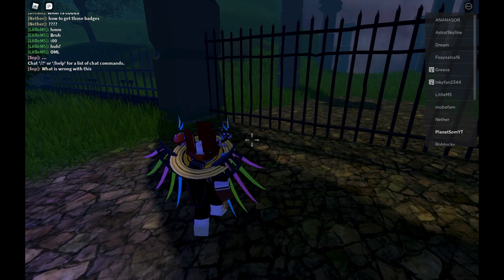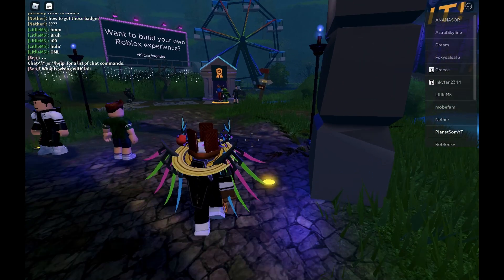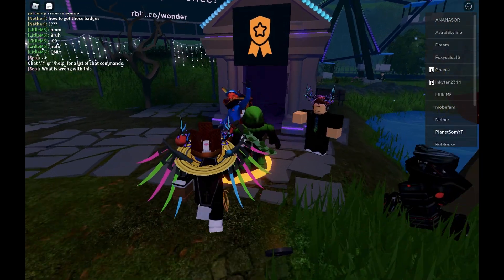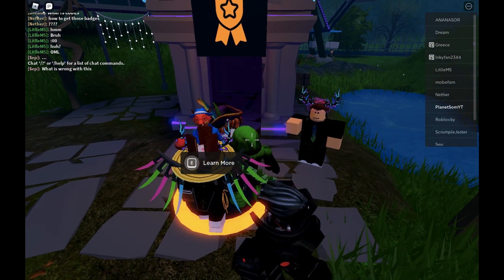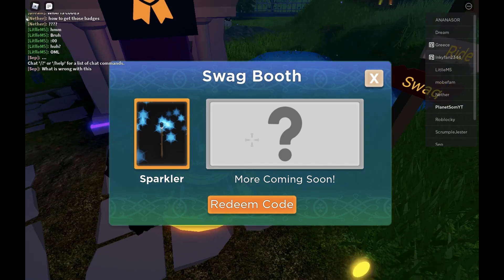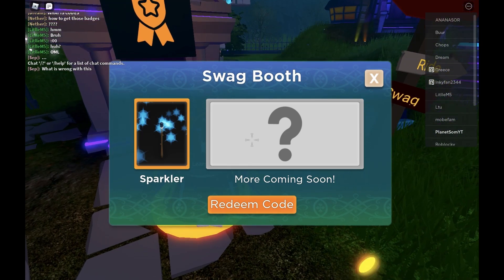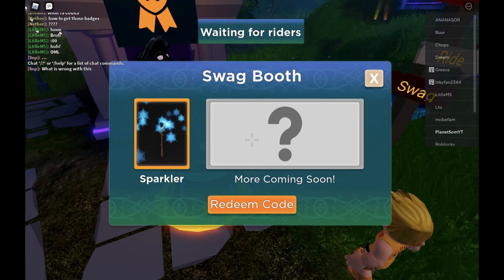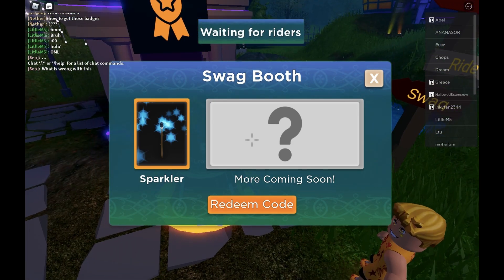We are here inside the game. Let's see where I have to enter the code — I guess it's going to be over here. I'll press E to learn more. So I want to click on Redeem, but I can't — I'm apparently stuck in first person or something.